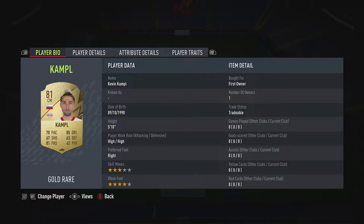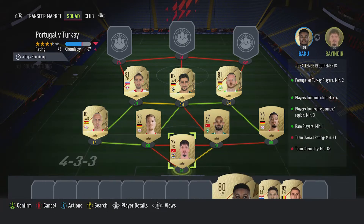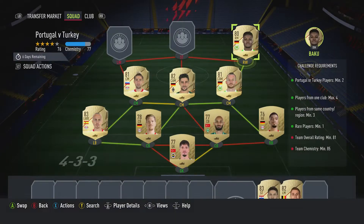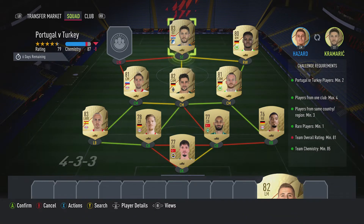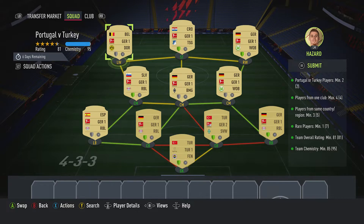The centre mid on the left is Kevin Campbell — should be able to get him for about $900, plays for Rebel Bundesliga, and he's from Slovenia. The right midfielder is Iride Lbaku, about $1,300, plays for Wolfsburg in the Bundesliga, and he's German. The striker is Andrzej Klamaric — about $1,000, plays for Hoffenheim in the Bundesliga, and he's from Croatia. The left midfielder is Thorgan Hazard, had a ball for $1,300, plays for Dortmund in the Bundesliga, and he's from Belgium.